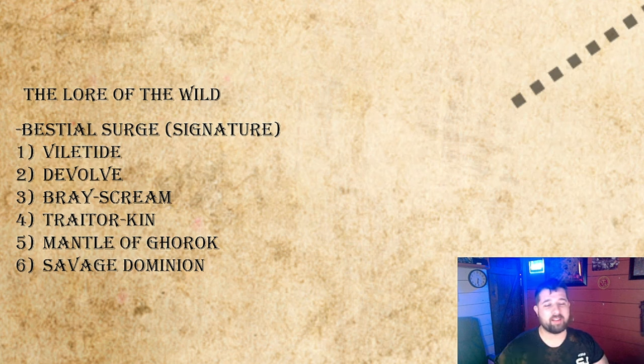With Savage Dominion, the shaman can no longer cast spells, cannot attack, and cannot dispel — he's brain-locked with the monster he's summoned from the wild. You place that monster in base contact with any table edge and it's functionally part of your army. If someone kills it they get the points, but you're essentially getting a free 275-point monster. The Jabberscythe is no joke.